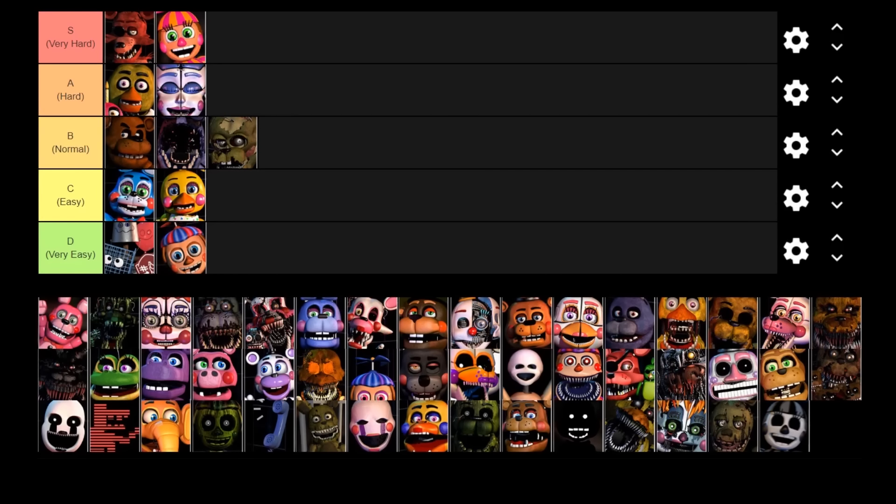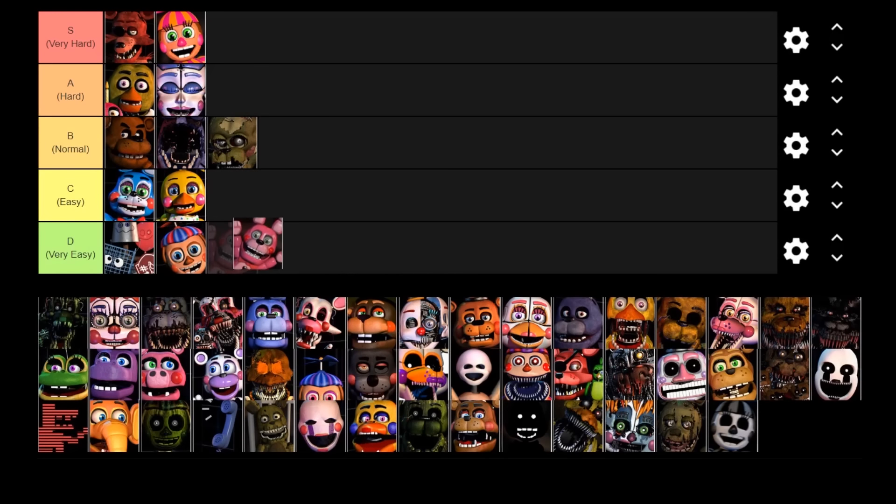Bonette is another very easy character. For one thing, she can only be spawned in by DeeDee, so she's a very rare occurrence. All you need to do for her is boop her nose and she goes away. She takes her sweet time moving across the office too, so she's not much of a threat — you'd need to be distracted by like 10 animatronics for Bonette to really get the jump on you. Bonette is a very easy character.